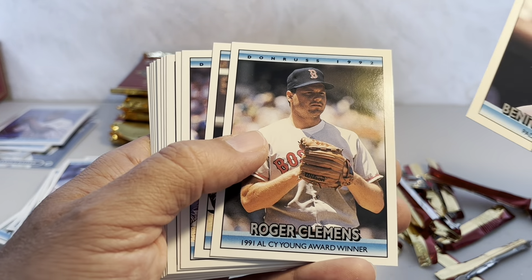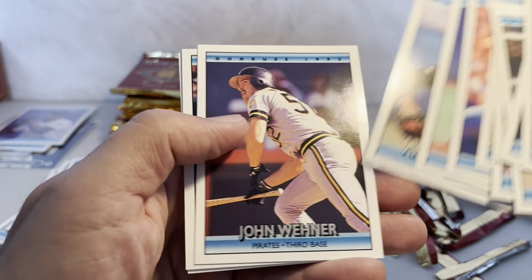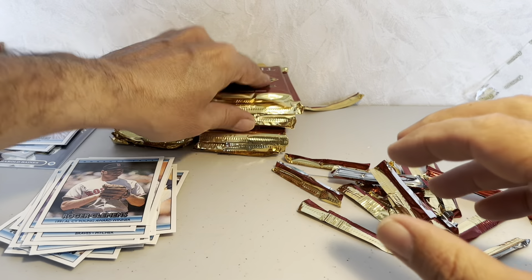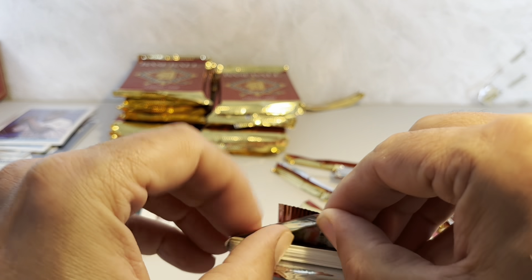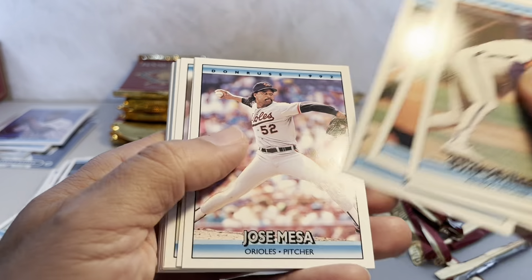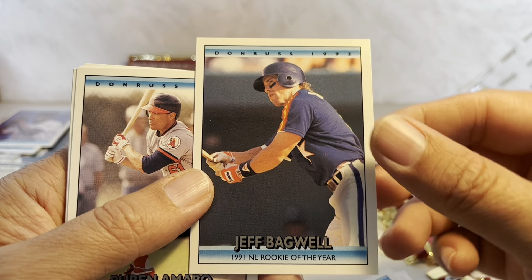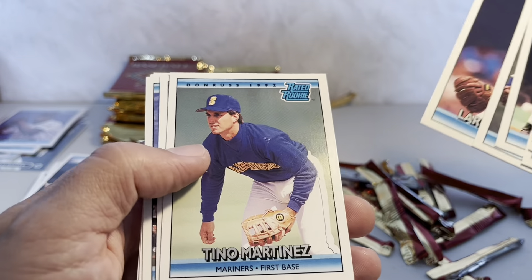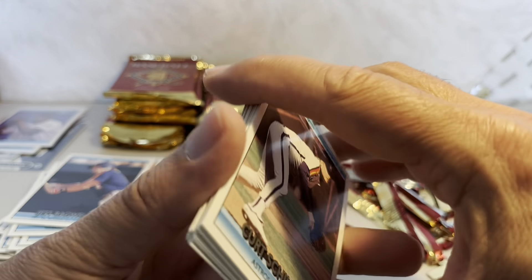Benny Santiago, Roger Clemens, another one of those bonus cards, Arthur Rhodes again, and Mike Sims. This is actually turning out to be quite the fun rip — looking for chase cards. There's Curt Schilling. I'm not keen on buying two, three, four hundred dollar boxes nowadays. Jeff Bagwell Rookie of the Year card — not his rookie card but pretty close. Tino Martinez also went to the Yankees dynasty. Jarvis Brown ends that pack.